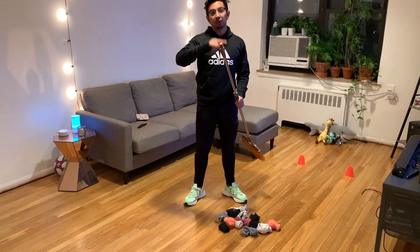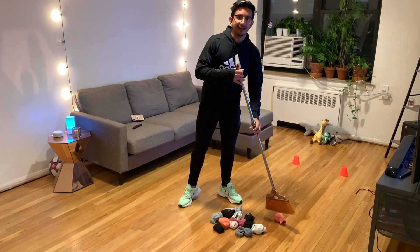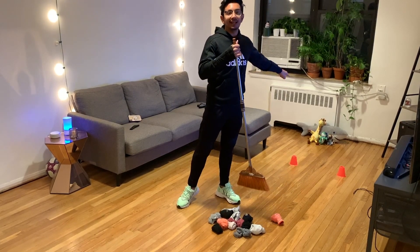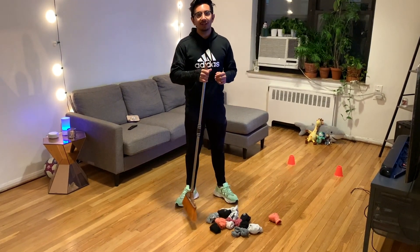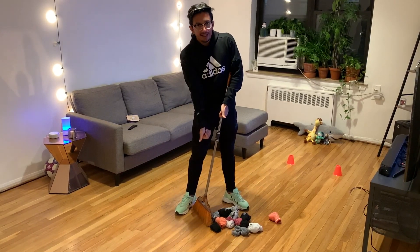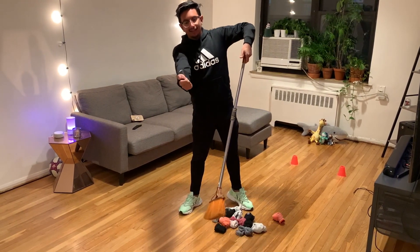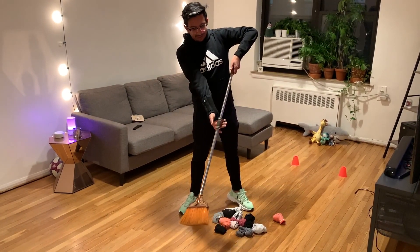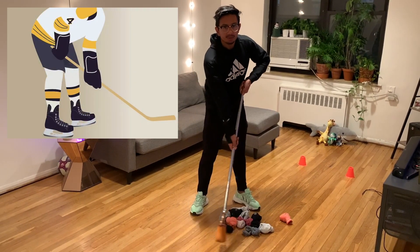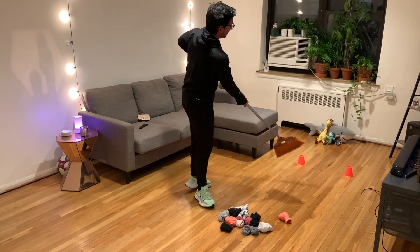In order to feed the animals, you're going to use the broom to push one of the socks, which is going to be the food, all the way to the animals. The way that you hold the broom is you're going to use your thumbs — point your thumbs down. One hand is going to be on the top of the broom, and then your other thumb pointing down is going to be in the middle of the broom, and we're going to dribble — hockey dribble or broom ball dribble — the food all the way to the animals.